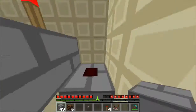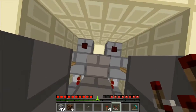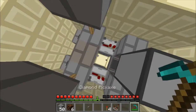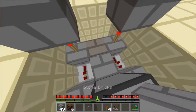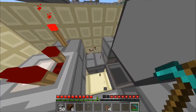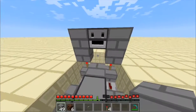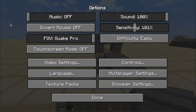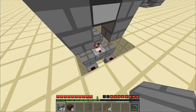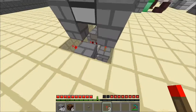Place your comparator there, and that goes into a block with a redstone torch on this side and a redstone torch on this side.